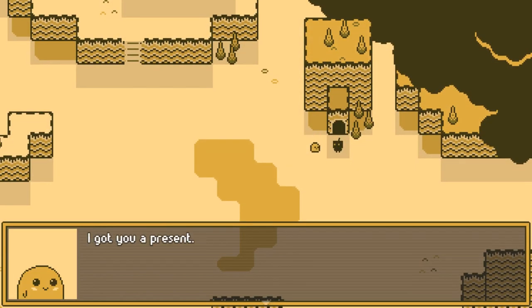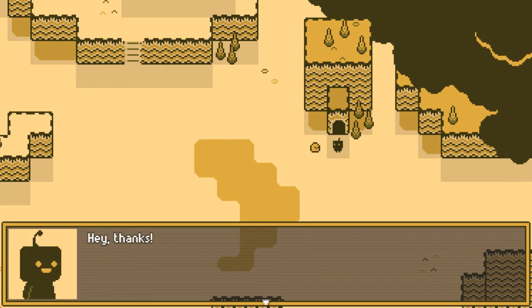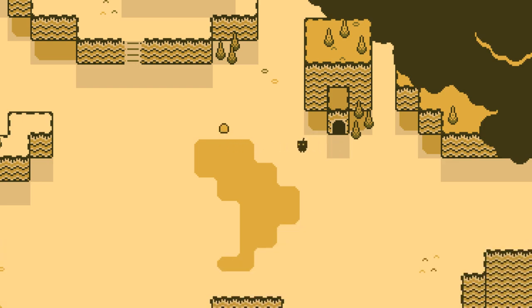Happy birthday, Moop! I got you a present. Item obtained: shiny pebble. Thanks! It's very, very round. It sure is. I love it! Yay! Quick, before the soup gets cold. Alright. So where are we going? In there? Ink looks excited — so that's his name: Ink. Go right inside. Alright, we will. Don't worry.